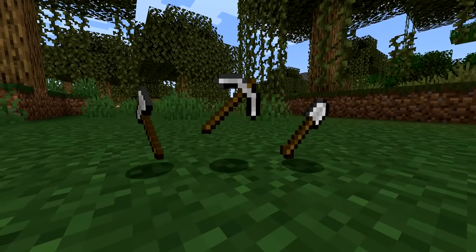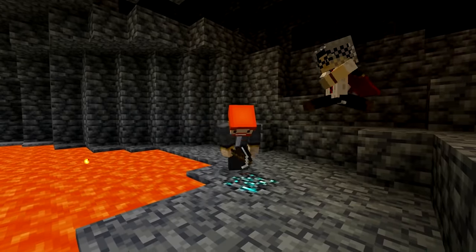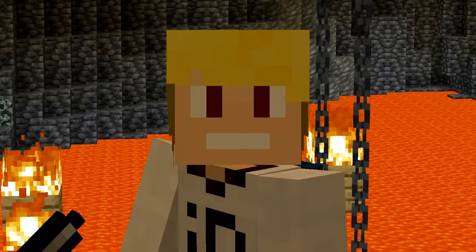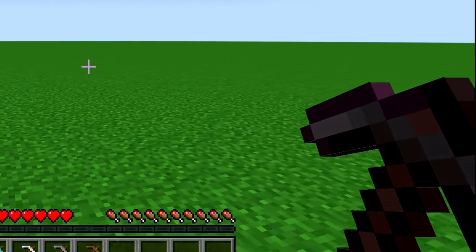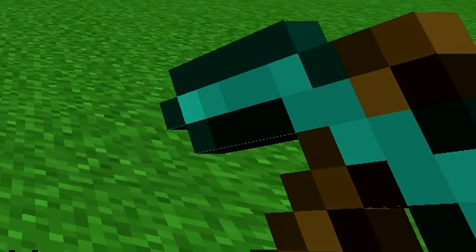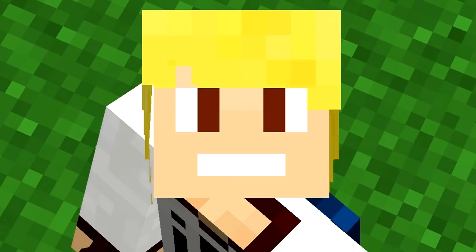Number 5. Tools in Minecraft are very important, whether it's chopping down trees with an axe or mining diamonds with a pickaxe. Even though I'm using my pickaxe 90% of the time, I recently noticed that all pickaxes have this weird white outline around them and I can no longer unsee it. Mojang, please fix.